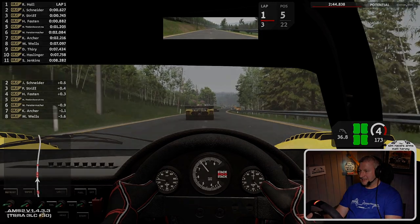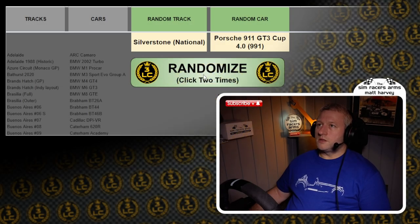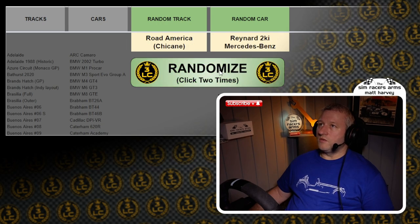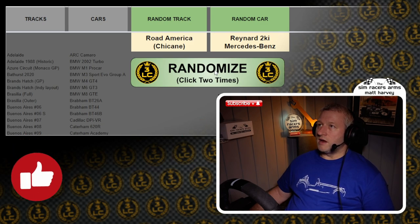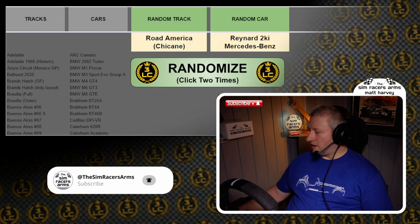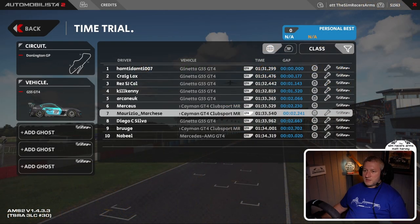Let's go over to the randomizer. For those that don't know, the Three Lap Challenge is where I take a randomly selected car and track, and I have just three laps to get into the top 10 of that particular selection. We'll move to our randomize button and click it two times so you can see that it is random — there's one click and there's two clicks. So we've got Road America with the chicane and the Reynard 2Ki Mercedes-Benz. That might be an interesting combination. Let's move across to Automobilista 2.